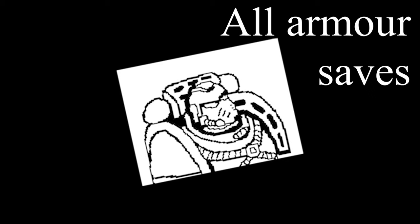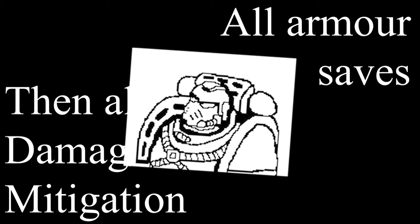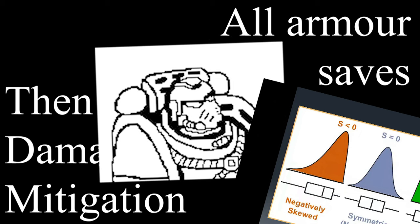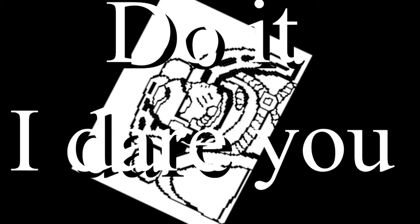Basically, you need to resolve all the armour saves first, and then move on to damage mitigation. Don't roll a save, then Feel No Pain, and then back to armour save, as this will skew the number of wounds taken by a squad. Once a model has failed a save, you need to start making saves on another model in the unit. It's all your armour saves, then all your Feel No Pain rolls.